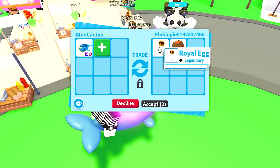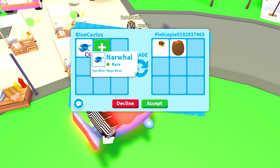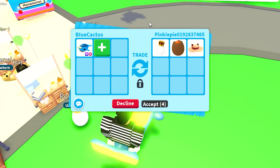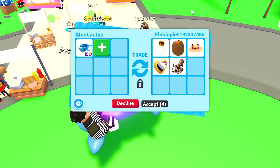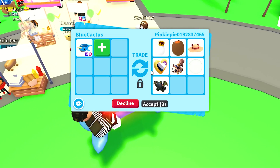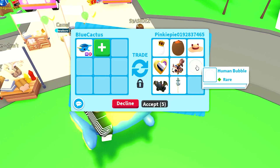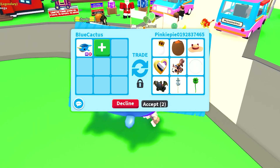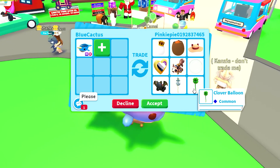Pinky pie is offering up a royal egg and a cracked egg for my mega neon narwhal. I don't think that's going to be a great offer, because these two eggs you can literally just walk in and buy them. Although royal eggs are pretty expensive, I still don't think it's worth it. She is putting up a sun hat, an ace pride pin, a squirrel car, a human bubble, and bat face roller skates.